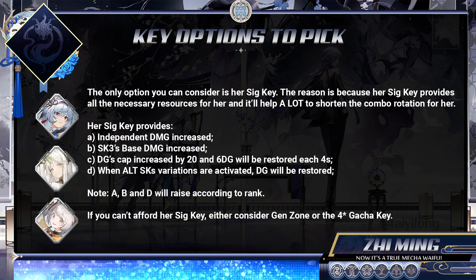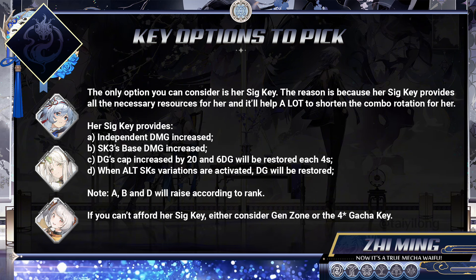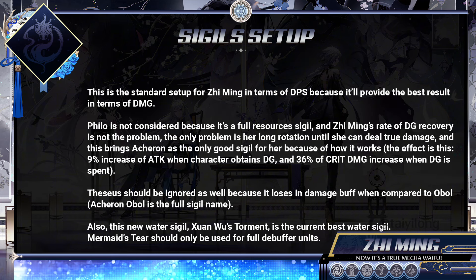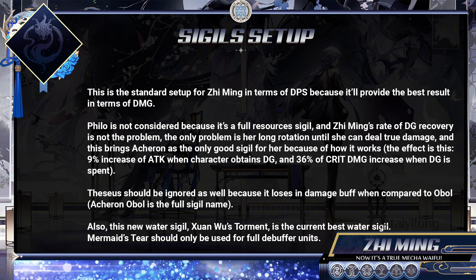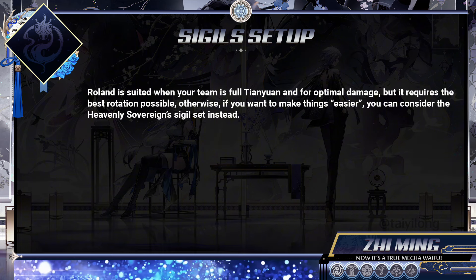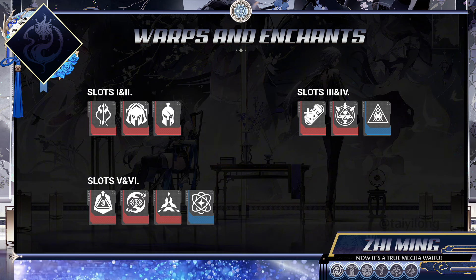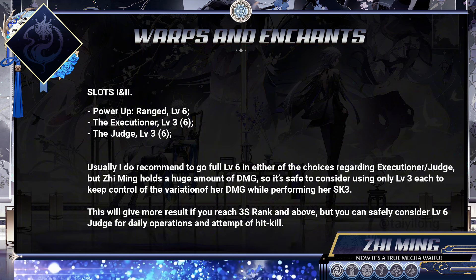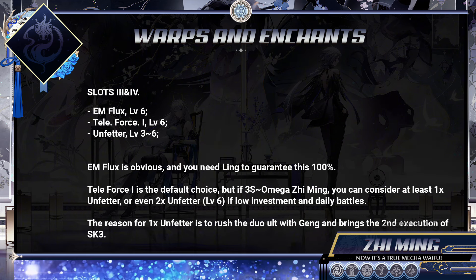Regarding her keys, or functors if you prefer, Ji Ming absolutely requires her Sig Key as explained below. For Sigils, use the new water sigil Xuan Wu and Acheron. If you find her rotations too tiresome, you may consider Philo, but I don't recommend it because her Sig Key already helps with her Divine Grace bar, and Acheron fits her structure completely.